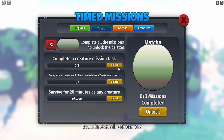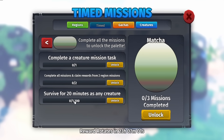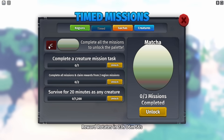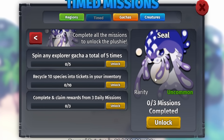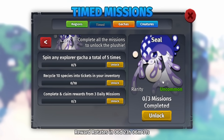Besides the new creature, there are also brand new daily missions and weekly missions. If you click on Daily Missions, you can unlock palettes — this is the matchup palette. You just do all these missions and get a free palette. These are timed missions, so they'll probably go limited once the month is over. The weekly missions feature a seal plushie — it's an uncommon — and you do missions to unlock it. I don't know what buffs the seal plushie gives, so tell me in the comments if you already have it.